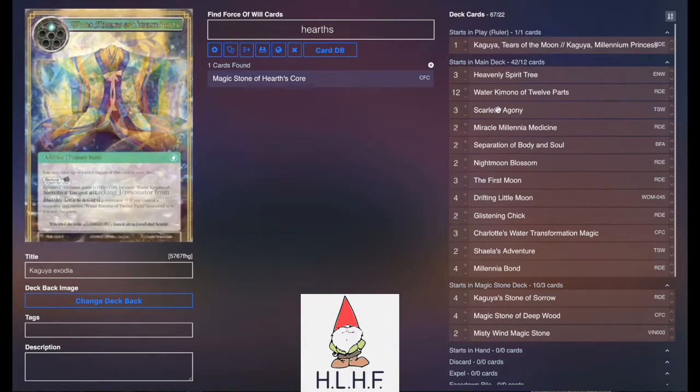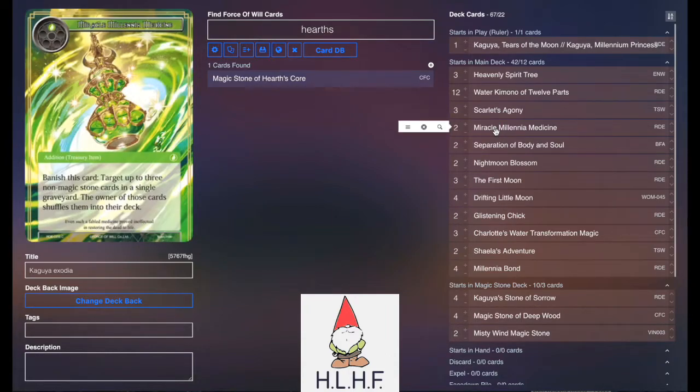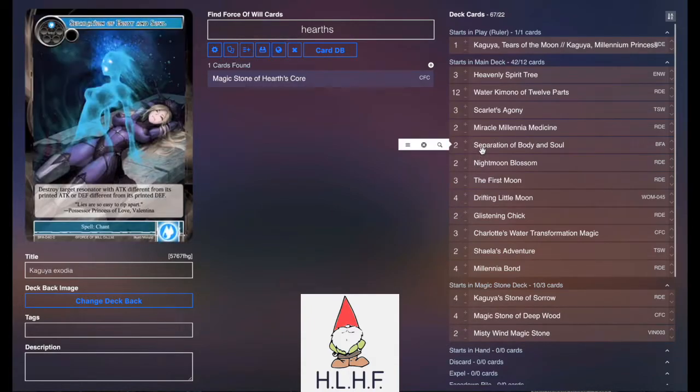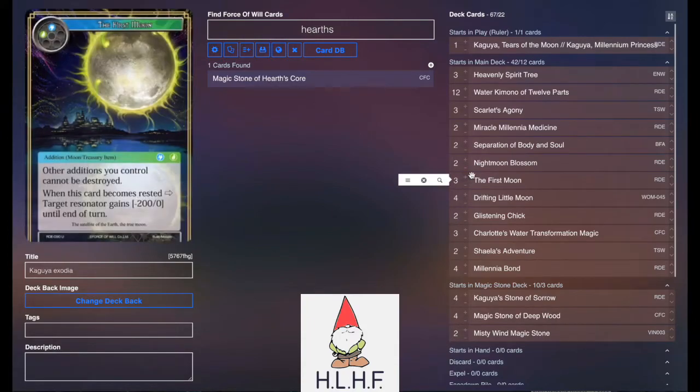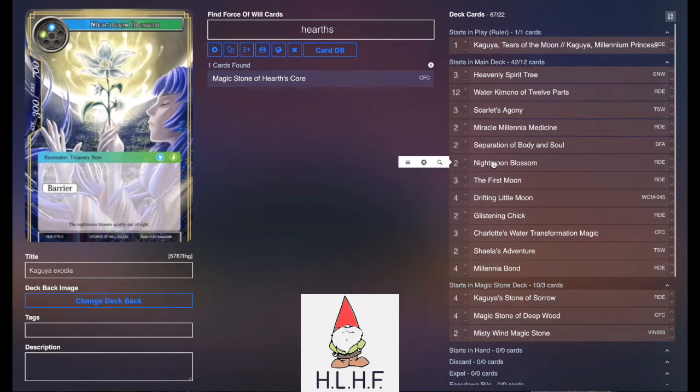The 12 Kimonos, obviously. 3 Scarlet's Agony to help give us some draw power and protection. 2 Miracle Millennium Medicines so we can recycle important cards if we get low. 2 Separation of Body and Soul because it combos really nicely with Kaguya's ability to reduce stat lines. Also, you have things like the First Moon where you can tap it and one of their treasuries to produce blue — First Moon will minus something to attack and then you can use that blue to immediately kill something, so it can become free, which is pretty awesome.